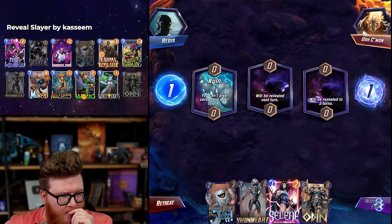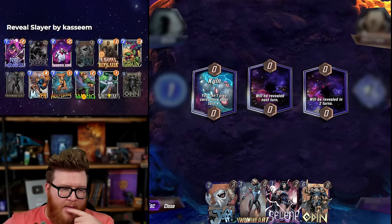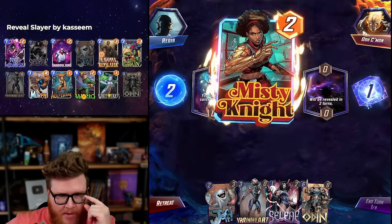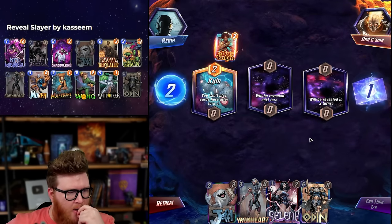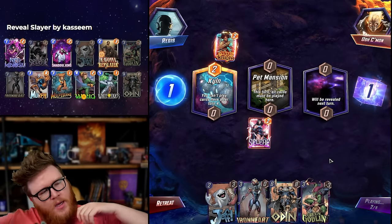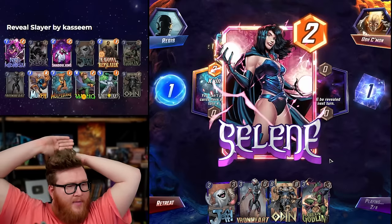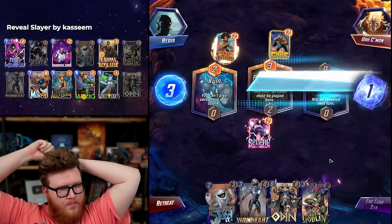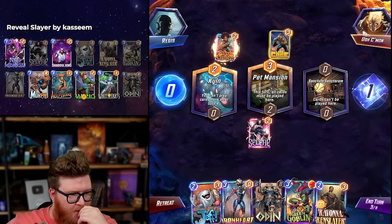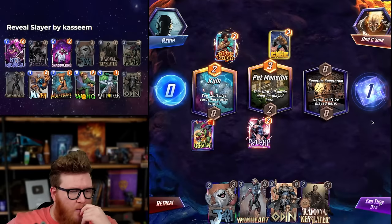Selene Ironheart is not my favorite. I've had quite a few moments now where Selene felt a bit unplayable without the Morph for the Goblin in hand. Oh, there we go — perfect! Normally Cyclops is the sort of card they might try to win with left, so I wonder. Jeff is good, White Tiger is good — Green Goblin is great against Cyclops because it debuffs them without them being able to turn the Cyclops into more positive power.